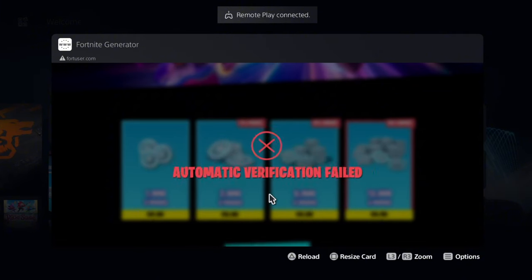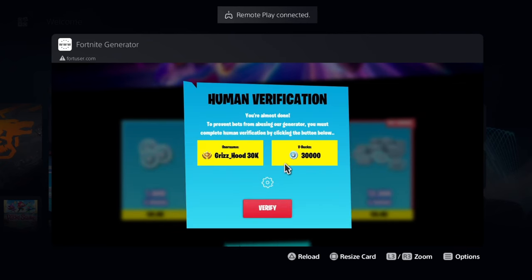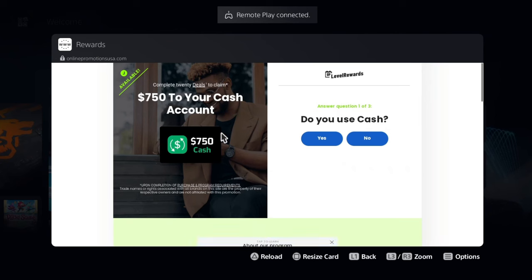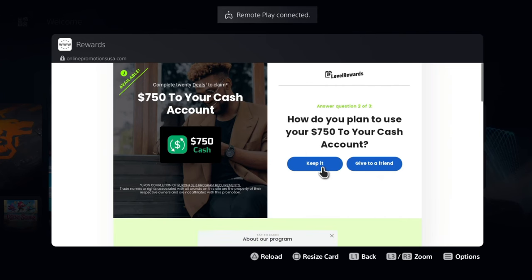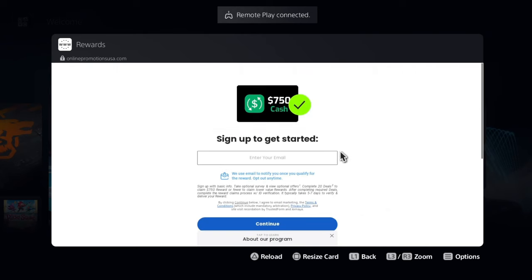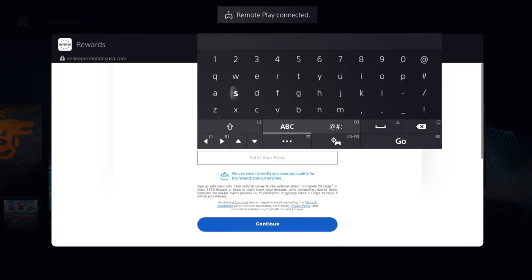Once it's done, go ahead and finish this last step — I'll walk you through it. Select Verify and pay close attention because this is the most important step to claim your V-Bucks. Select any one of the options — you can select the TikTok one if you see it. Once you're there, select Yes, select Keep It, choose the one that says 10+, and wait for it to load. Then simply enter a working email — it does not have to be connected to your PlayStation.